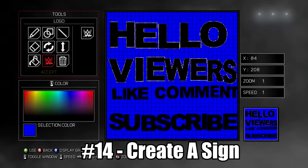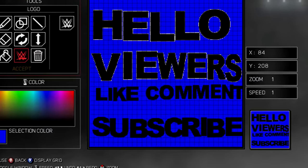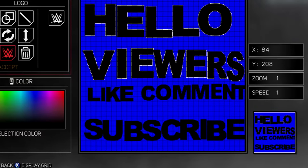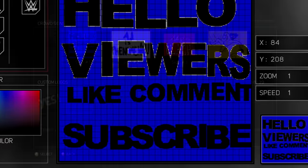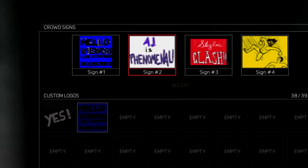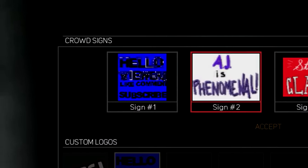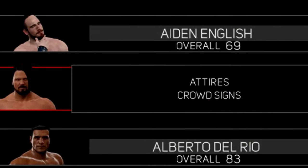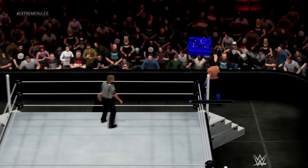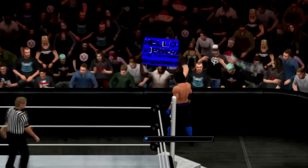Lastly, a create mode is also returning to WWE 2K24 — one that's kind of underrated and forgotten about — and that's Create a Sign. In Smackdown vs Raw 2011 and beyond, you could use the paint tool to create designs that you could import into a sign that fans hold up during matches. I'm guessing this process will be much easier now as you can download any design from community creations. It's a small but good addition, especially for creating the authentic created superstar experience.